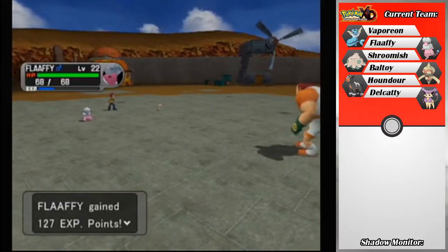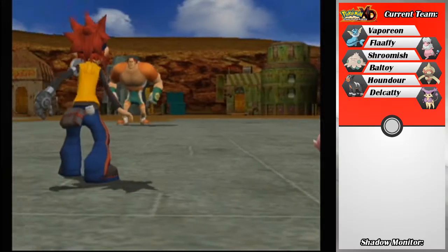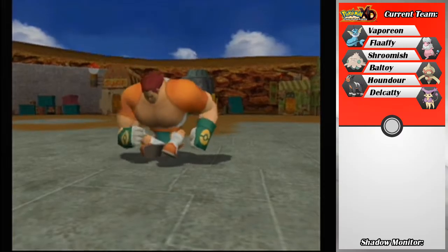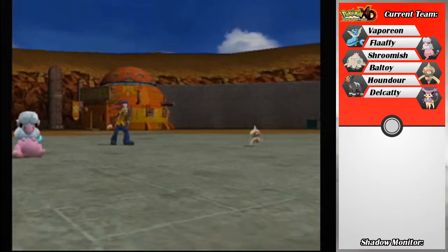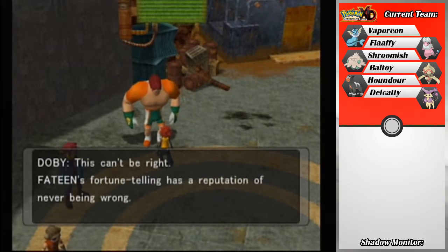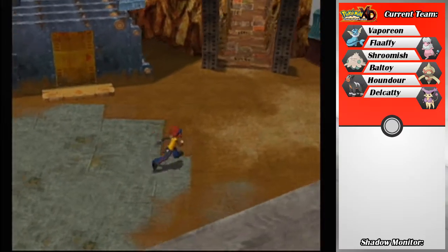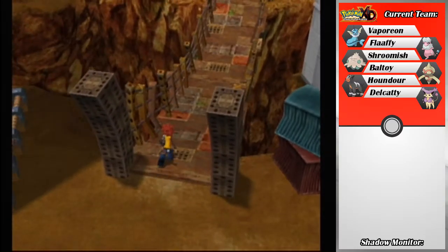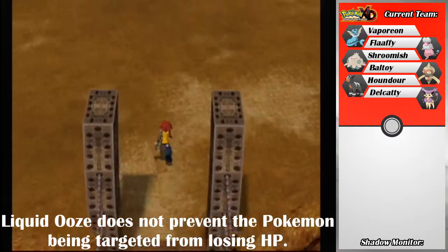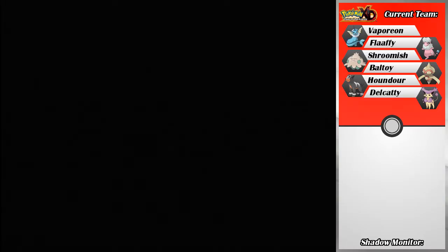Tentacool might have the ability Liquid Ooze, which means if somebody tries to drain HP from it, they actually get hurt by the amount they would have recovered instead. That's the reason I didn't want to use Mega Drain — it would have either dealt no damage or hurt me. Future me can clarify that. But that's why I swapped out.